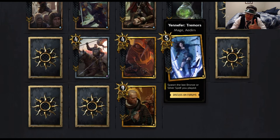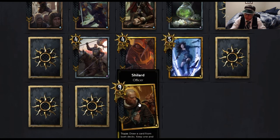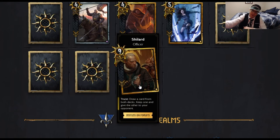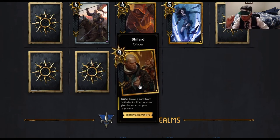Yennefer is going up to seven base strength based on some leaked images from China in the Hesser video. Shillard is a cool card — Truce, draw a card from both decks and keep one, give your opponent the other. Imagine you draw a Gold card from your opponent's deck, give them your Bronze card, and keep their Gold. The Bronze card is likely useless to them since they lack the synergies. The Truce means that if the opponent passes, the effect does not go off. Also note that while there are a lot of mill-related cards being added in this set, old milled cards are being changed so that mill decks don't get out of hand.